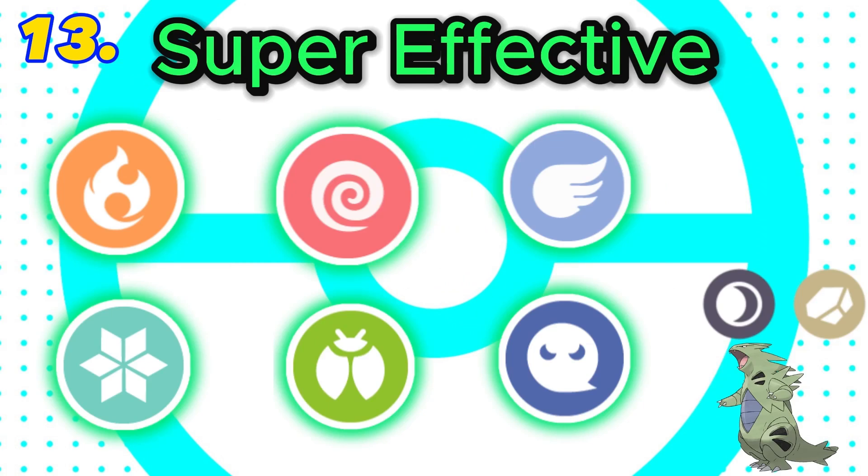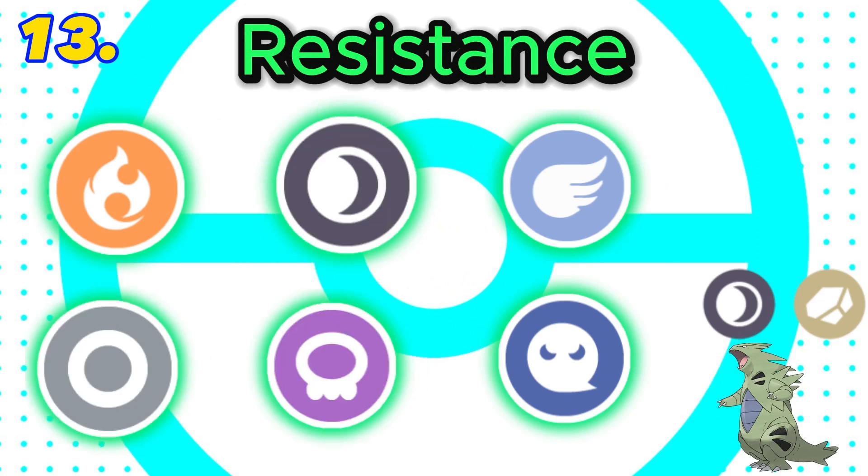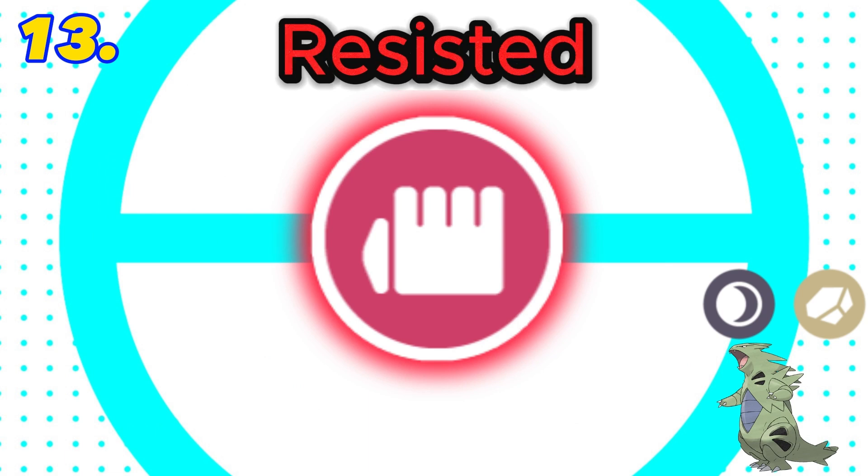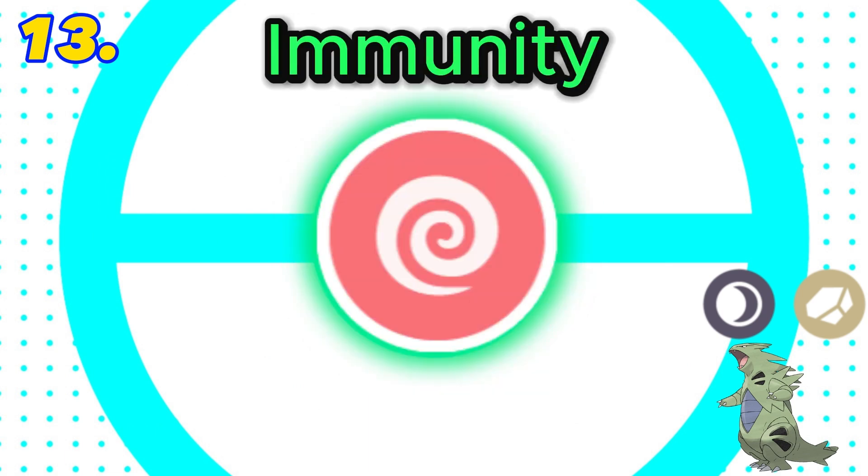In 13th is rock and dark. This combination is super effective against 6 types with 6 resistances. It also has 7 weaknesses including a double weakness to fighting, and both rock and dark are resisted by fighting, but it does have the immunity to psychic. Final score: negative 2.